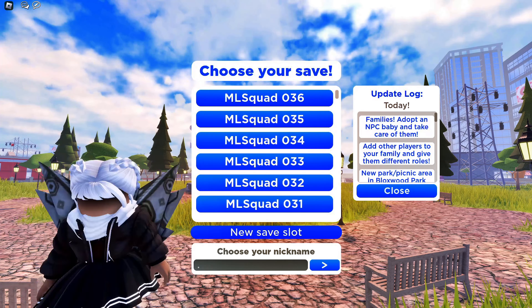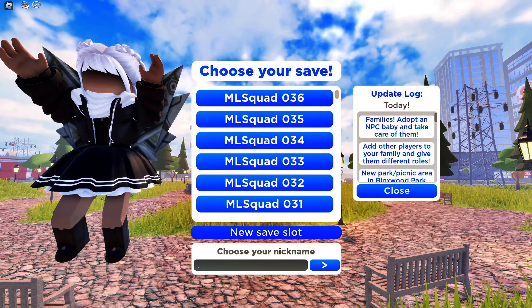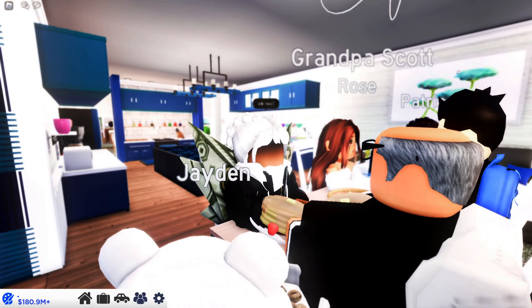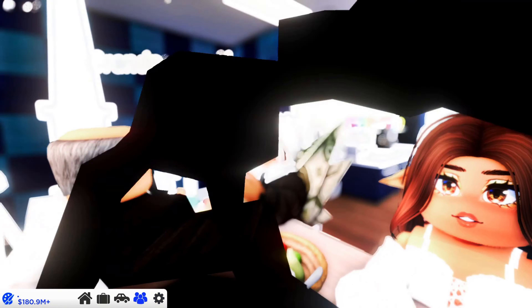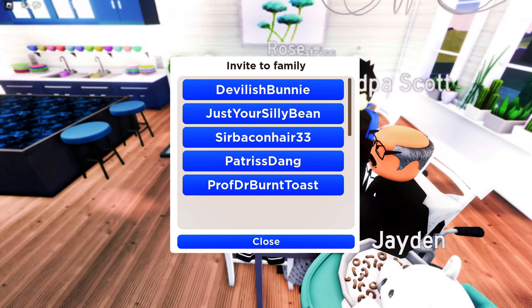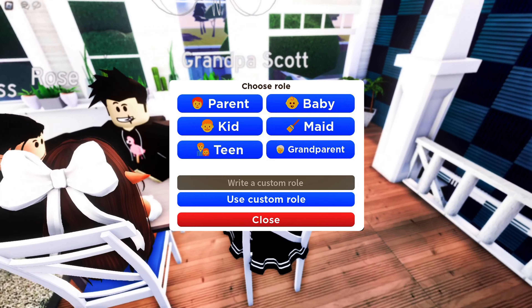Roville just got a new update and I'm so excited to share the news with all of you. We now have the ability to create families. Adding players to your family is super easy — click the family icon at the bottom left, choose to add a family member, and select anyone in the server and give them a role.